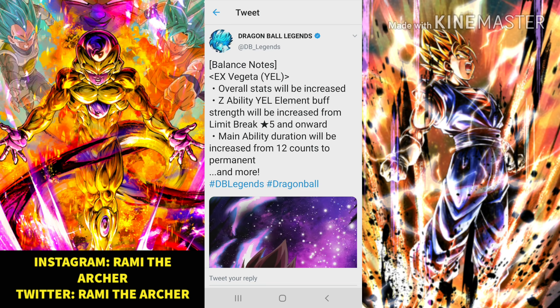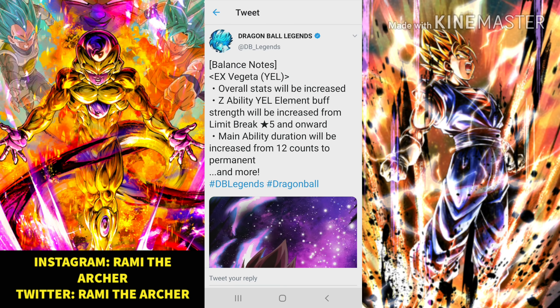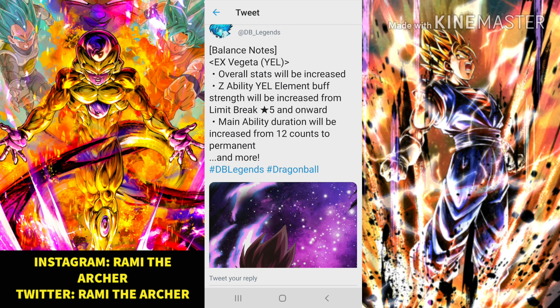Starting with our first character, it is actually the EX Vegeta, the yellow one. His overall stats will be increased — his defense, his attacks, and his HP. However, his ability increases right now at five-star are 22 percent to both strike and blast defense, but it will be increased from limited break five-star. Overall it is a defense buff, so I don't think that no matter how much they increase it, it will make that big a difference unless you use him with a tank.